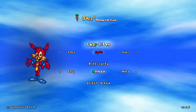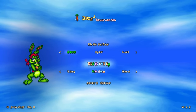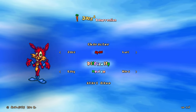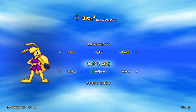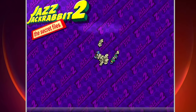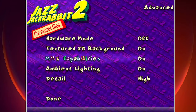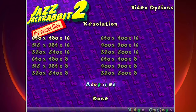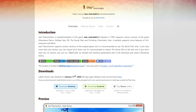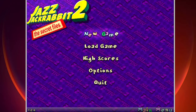Jazz Jackrabbit 2 is the PC's answer to everyone's favorite blue hedgehog and a successor to Jazz Jackrabbit 1. It's a 2D side-scroller with two characters in the base game, a good weapon selection, plenty of levels, and a decent soundtrack. Jazz Jackrabbit 2 hasn't aged that well for PC — the options menu is limited and for some, it just doesn't work on modern systems. Luckily, there are tools to help, and one I'm using for most of the gameplay recording is Jazz Resurrection. More on that later.